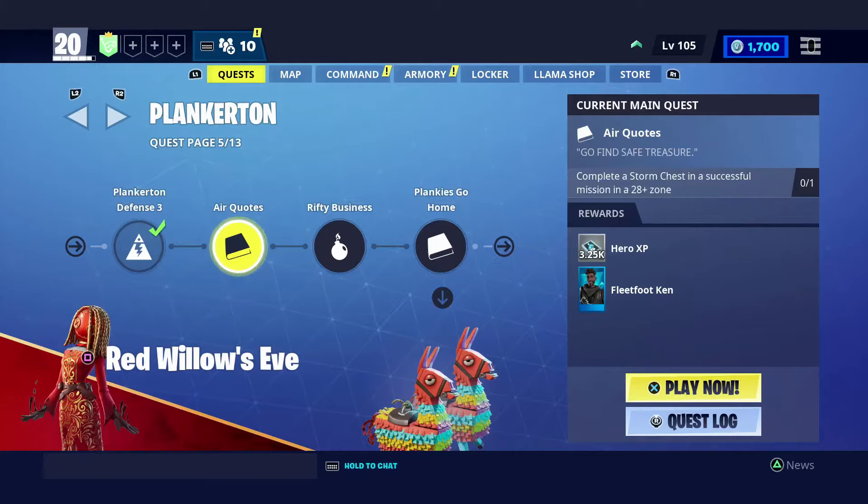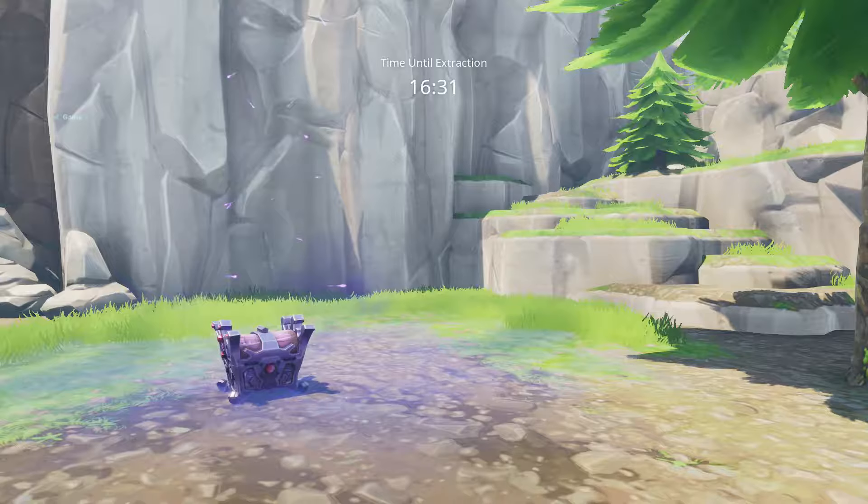Hello everyone and welcome to this video. Today I'm going to be showing you how to do the Air Quotes main quest in Fortnite Save the World. We're on page 5 of Plankerton now. It says to complete a storm chest in a successful mission, which is kind of weird wording. But here is what the storm chest looks like in-game.